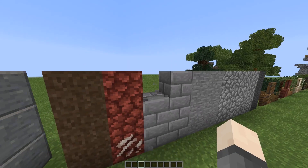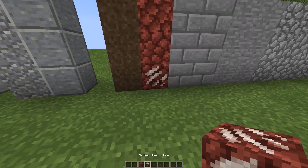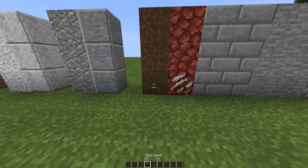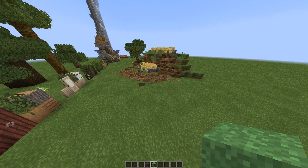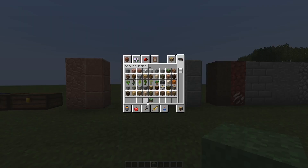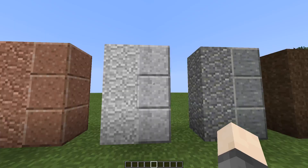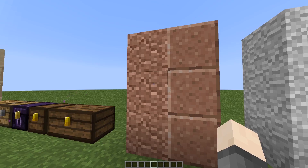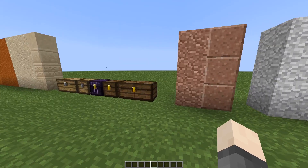This is netherrack and quartz ore — basically just cobblestone but red. Soul sand is made to look like a mud texture, which looks good and works well in pathways. Andesite is default, diorite is andesite but white, and there's an andesite variant edited to match the granite texture.